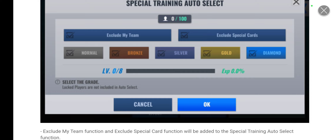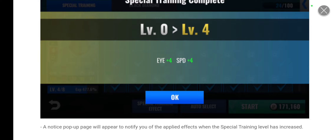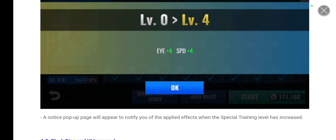Special cards include vintages, primes, sigs, and legends — if you click 'exclude special cards,' those won't be included in your special training. This is very convenient. Now that you can use up to 100 cards at once, the number of levels you can jump per session increases significantly — it's possible to jump from level zero to level four in one go if you have the right cards. A notice pop-up will appear to notify you of applied special effects when the training level increases.